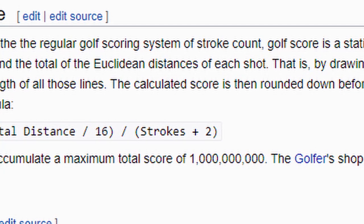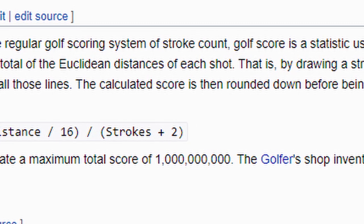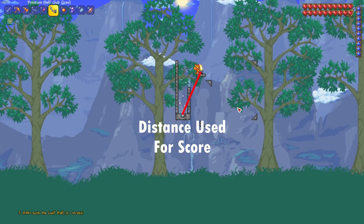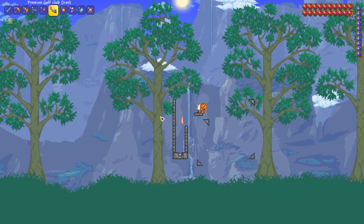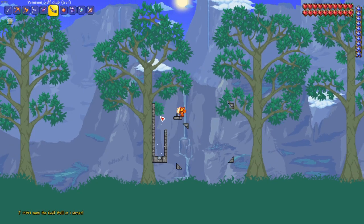In order to find the total distance of your shot, you draw a straight line between the location that it started and the location that it ended. This means that crazy complicated trick shots will not necessarily give more score than a straightforward shot, because if the trick shot is bouncing around back on itself, the overall diagonal line between the start and finish won't be that long.